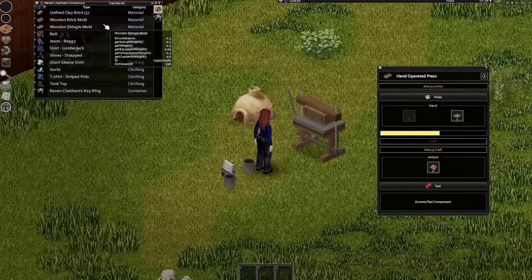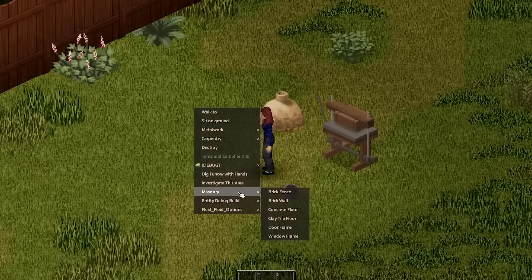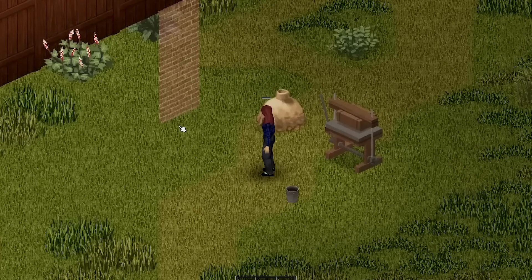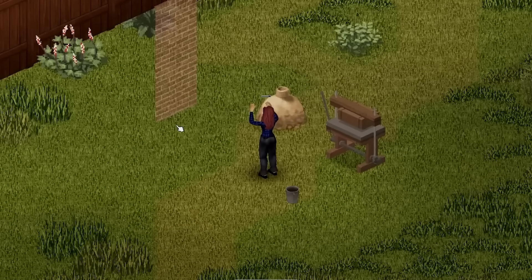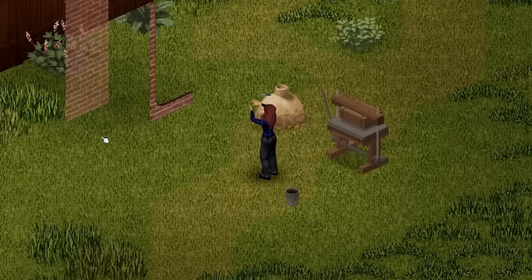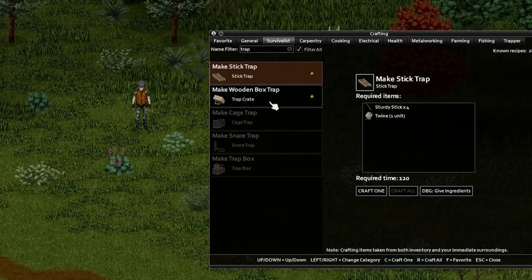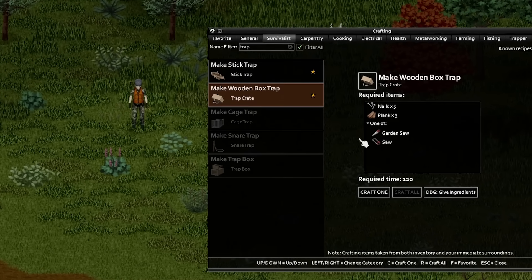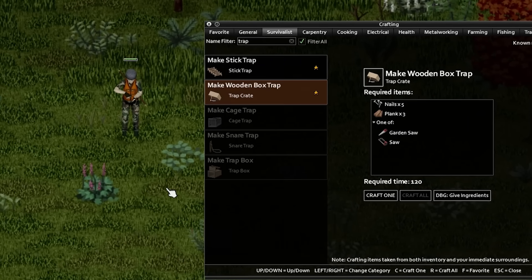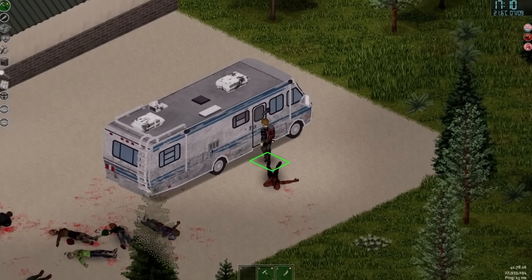The team has also improved how recipes work and how we learn them. With a ton of recipes coming to build 42, they note that a level 10 blacksmith not knowing basic recipes makes no sense — as such, many recipes now come with an auto-learn requirement, meaning you'll learn them automatically upon reaching a designated level. Some recipes will now also be diagram-based so that illiterate characters can still learn recipes, just at reduced frequency.